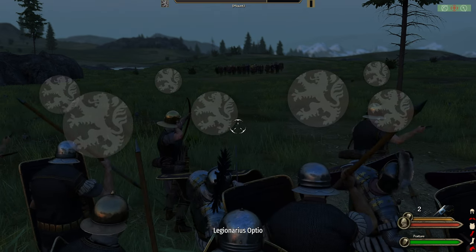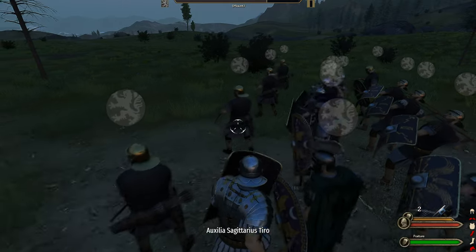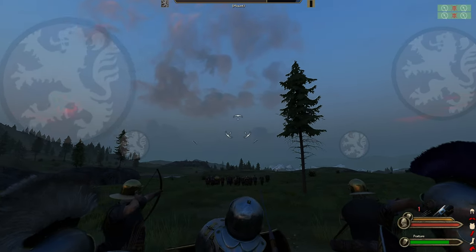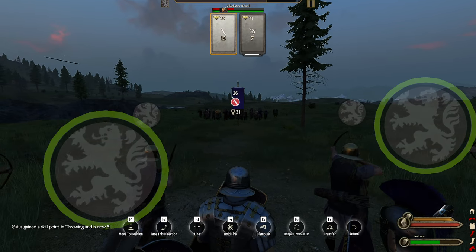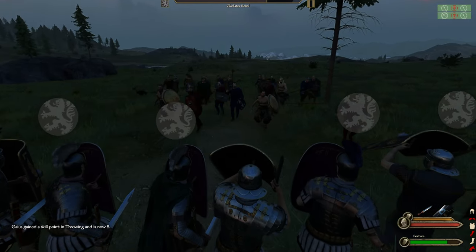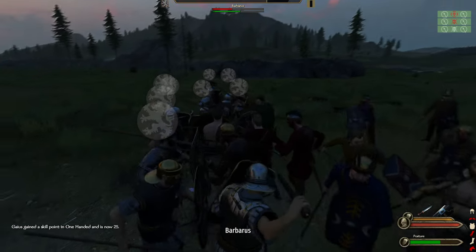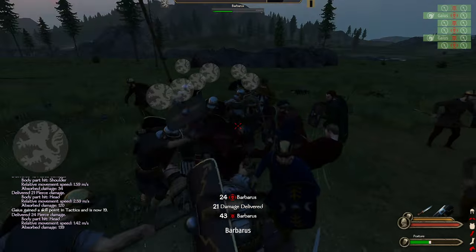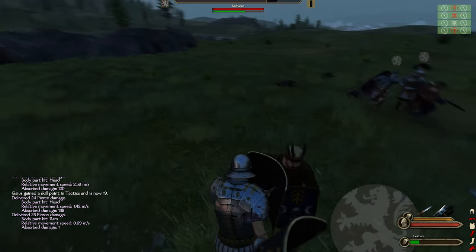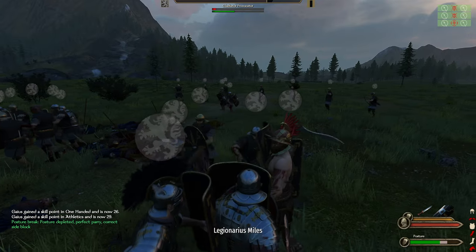Once we have enough archers and once they're good enough, we should be fine. Sometimes in this I think it is best to block your archers with infantry because you don't want them getting killed by enemy missile fire — and a lot of units do seem to have throwing weapons, so that is something we need to be careful with. Look at that guy — bloody hell, got a lot going on there. I'm going to quickly check my difficulty settings because this feels like it's going too well for us.